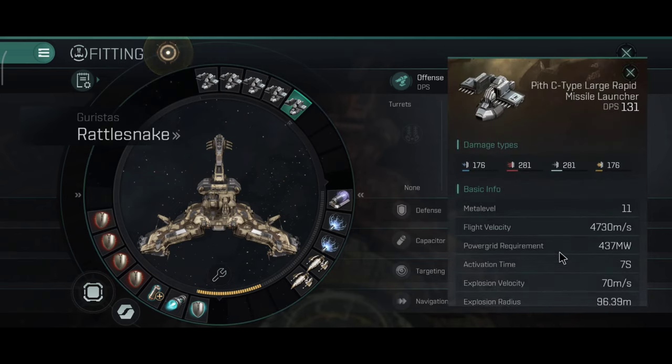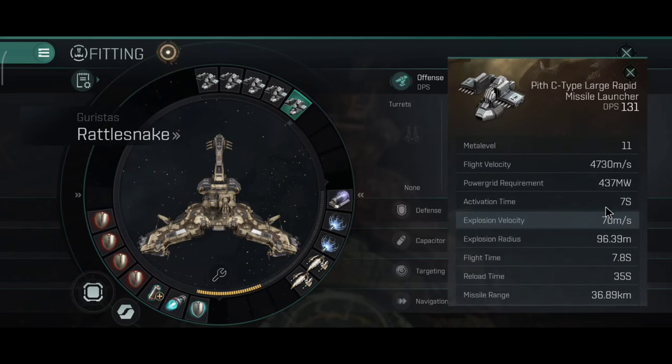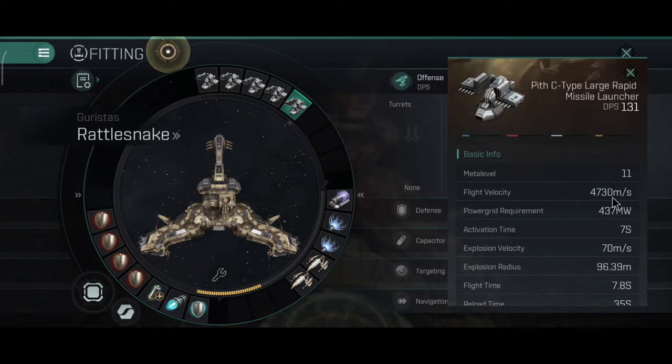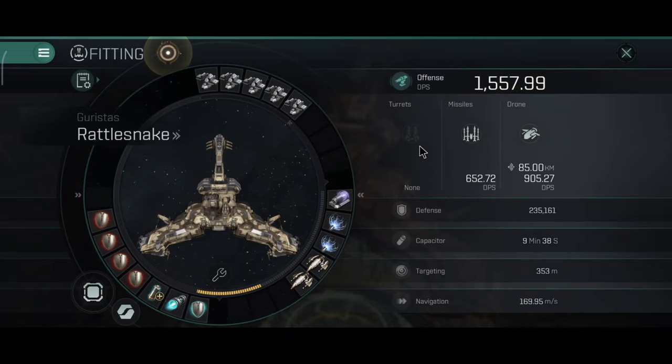Now I'll show you some other different builds. This is the build with rapid missiles. The rapid missile fit is more to be used with normal large drones — don't use sentries, because you will be moving around, orbiting, and sentries can't move. So you should mostly keep the sentries around your ship.